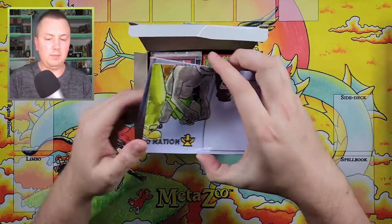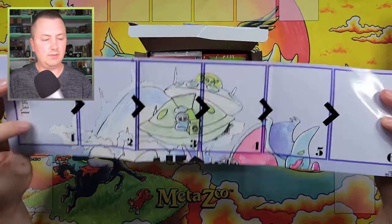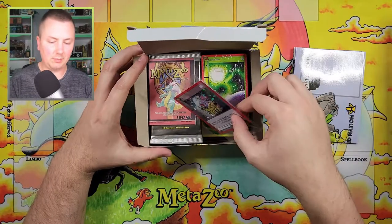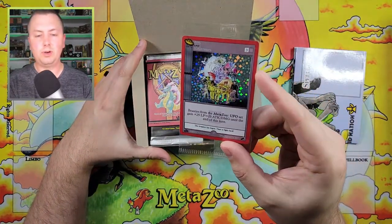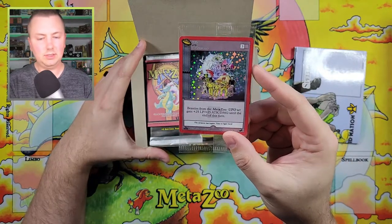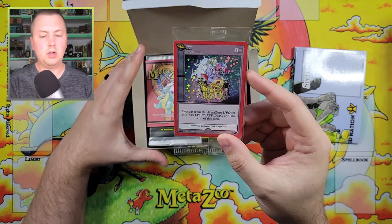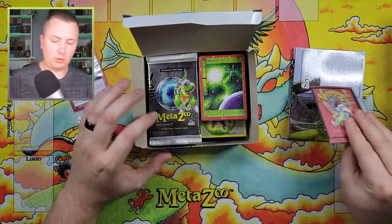We got the Playmat here. I love that they include — even though it's a paper version — something to sit down and play on. It kind of helps teach people the game, so I'm always a big fan of that. And there is the UFO promo that comes in the box. It's actually kind of a nice one: Beasties from the MetaZoo UFO set gain 25 LP and 25 attack damage until the end of this turn. Not a bad little card there to play.